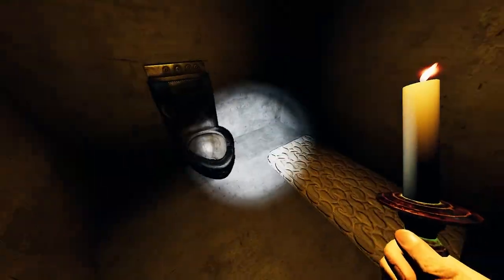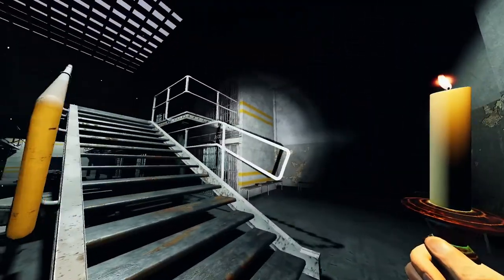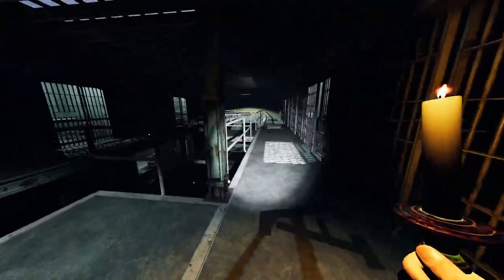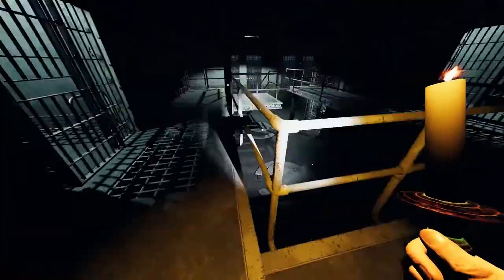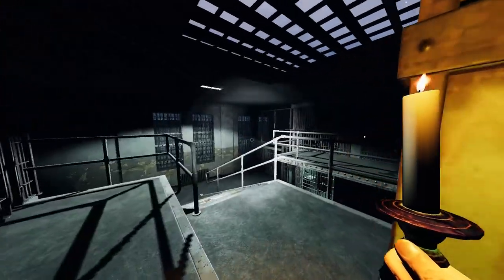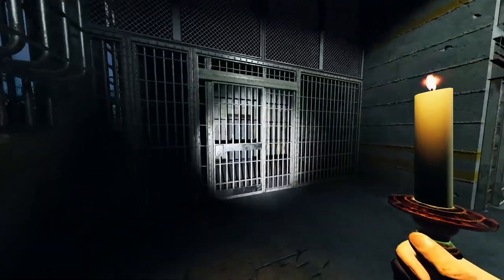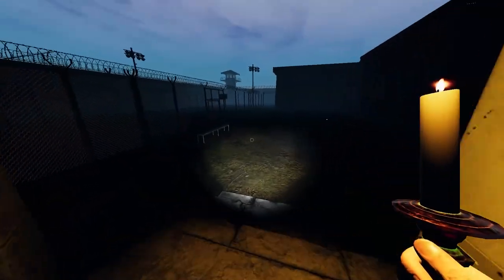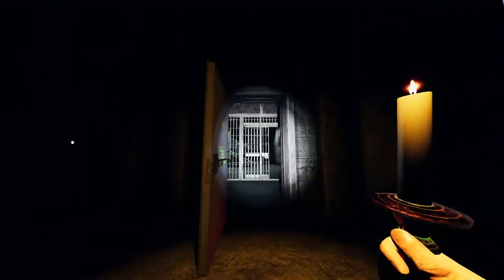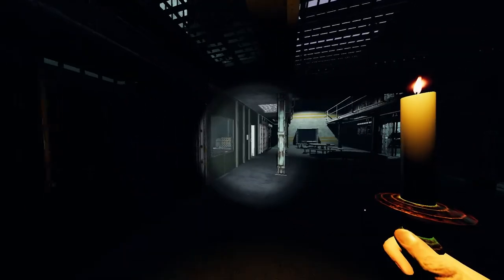All of these are cell blocks — every single one is the same. Let's quickly check one out so we don't have to check B block separately. Every single cell block is identical. Let's go to the security control room and turn off the lights, because we don't want to trip the breaker. At the end of A block there's a door where you can exit, and the prisoners will chill out there — play some basketball. The same is true for B block, which is right there.